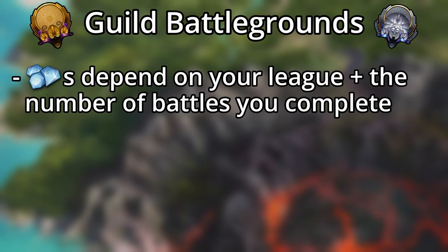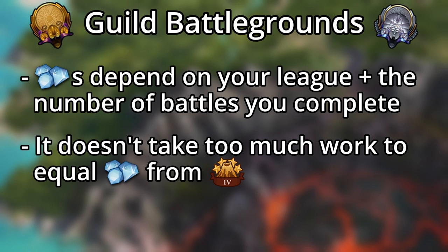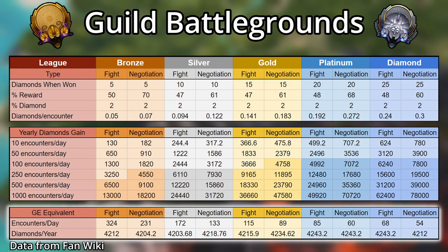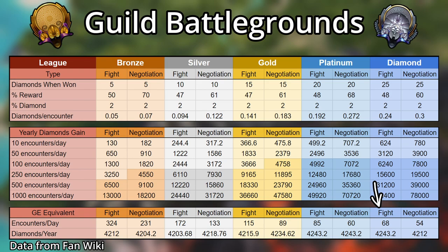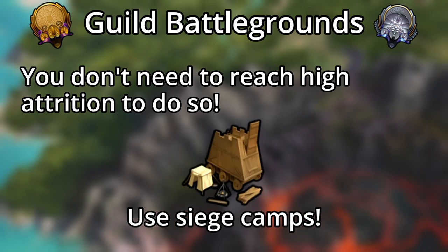The guild battlegrounds are also decent for diamond gain, but it depends wildly on your league and the number of battles or negotiations you can complete daily. The good news is that it doesn't take too much effort to equal the diamonds from guild expeditions after the nerf. You only need to do 68 fights per day or 54 negotiations to exceed expedition diamonds if your guild is in the diamond league. Using siege camps, it's easy enough to farm low-attrition fights to hit those numbers.